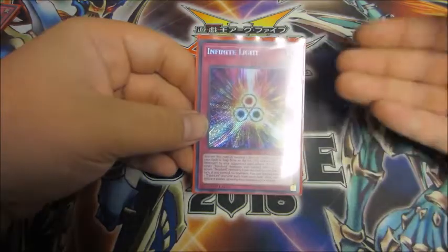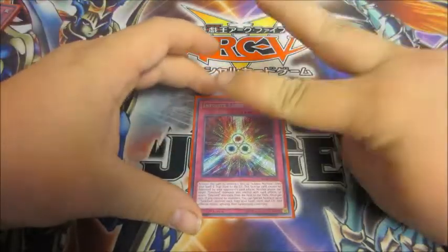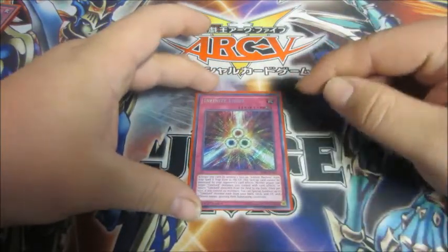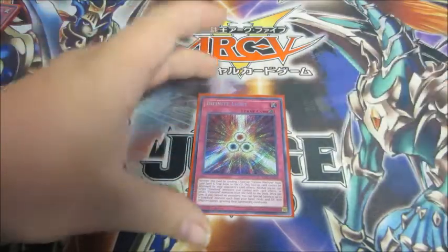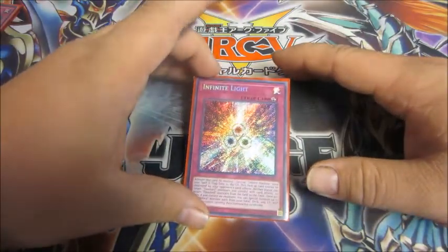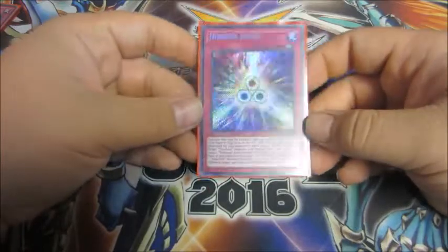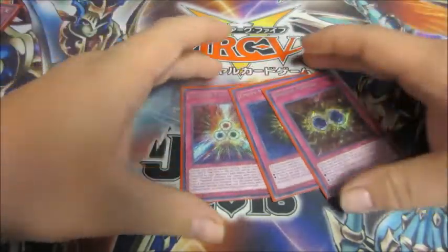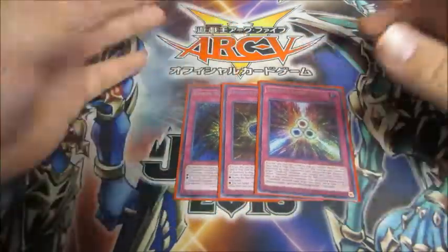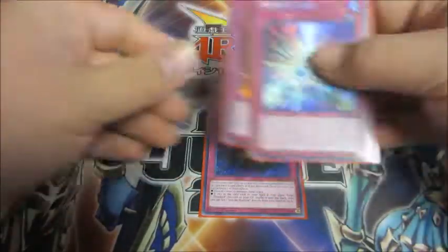Infinite Light's last effect — because it's a trap, it's a quick effect — when you control no monsters, you can special summon one each from your hand, deck, and graveyard: one Time Lord each with different names from those locations, ignoring their summoning conditions. So it's basically the 'I win' button because you get three Time Lords on the field that can't be targeted, destroyed, or shuffled back in by your opponent's effects or their own effects. I like the trap lineup. Some people decide not to run these because they're slow, but I feel the payoff is just big enough for them to be run.